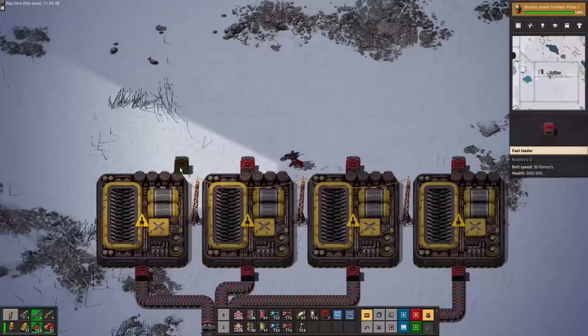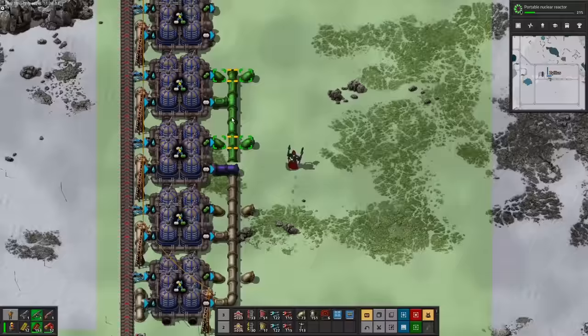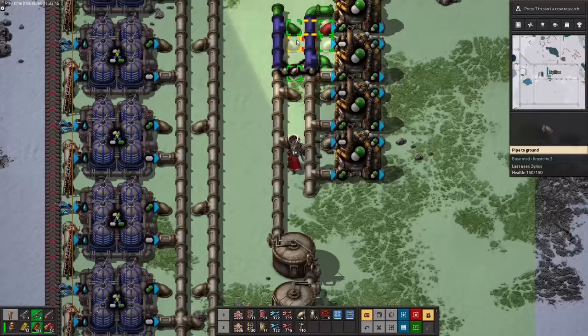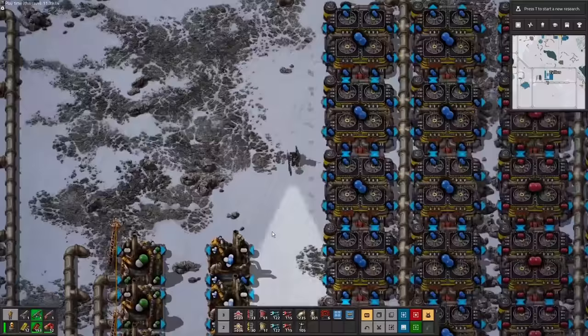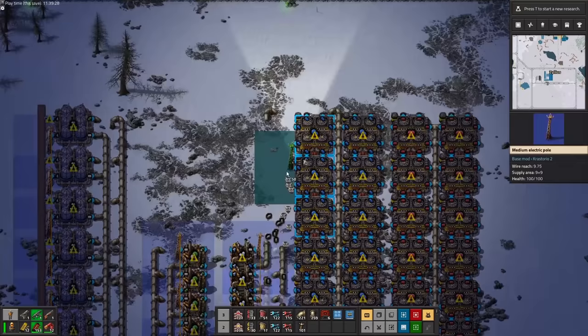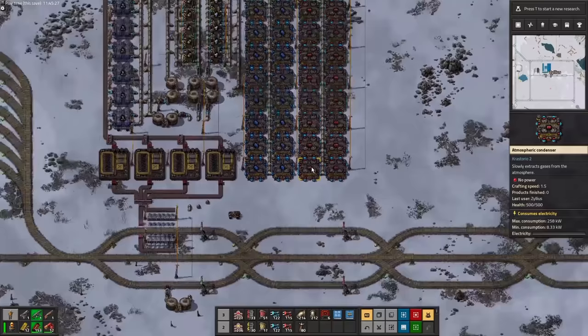There's a lot of preliminary stuff I need to set up before this base can start producing anything. I'm going to need chlorine to mine the rare metals, and once I have the ore, I'll need some hydrochloric acid to wash it. The chemistry isn't terribly complicated since most of the stuff you can pull out of thin air with these atmospheric condensers. I'm also making ammonia by combining nitrogen and hydrogen — I don't have much use for it now, but might as well set it up while I'm in the neighborhood. The condensers only take electricity to produce this stuff, but the crafting times are very long, so you'll need a lot of them if you want any decent amount.